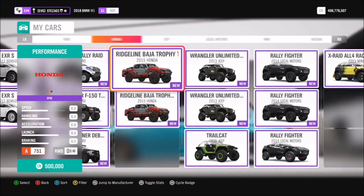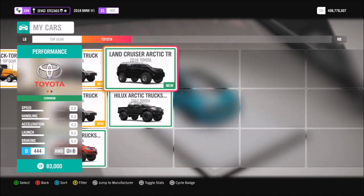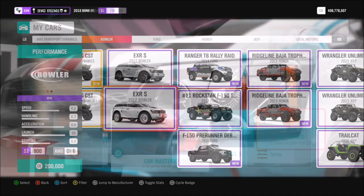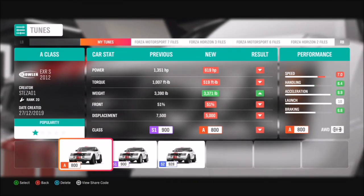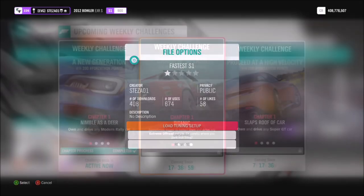This week's challenge is really easy and it wants you to use an extreme off-road car. These are the options available, and I went with a 2012 Bowler EXRS. I do recommend tuning it as it's a bit easier — I have three available, and the one I'm using is the middle of the range. The share code is 977651030. It's S1 class and it's really fun to use.